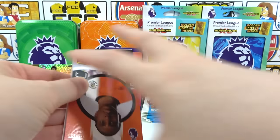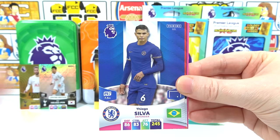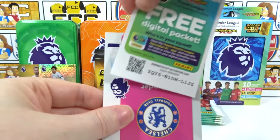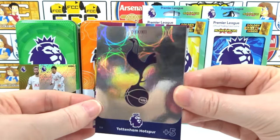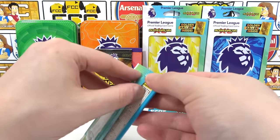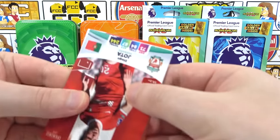Third pack: Bell, Calvert-Lewin — onto the inserts. There's the code, and we have the Tottenham badge. Oh no, what are you doing? A Bad Shield Powerhouse — so much Tottenham. This segment of our lives is not great. I should be loving this season, but Tottenham keeps showing up.